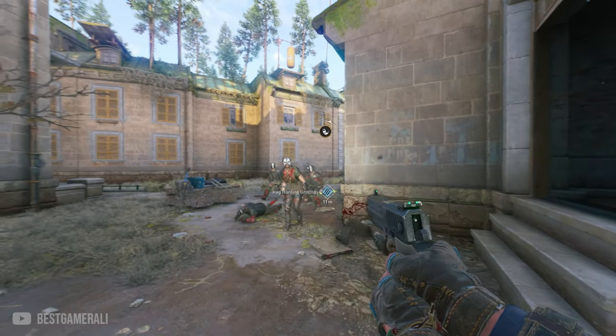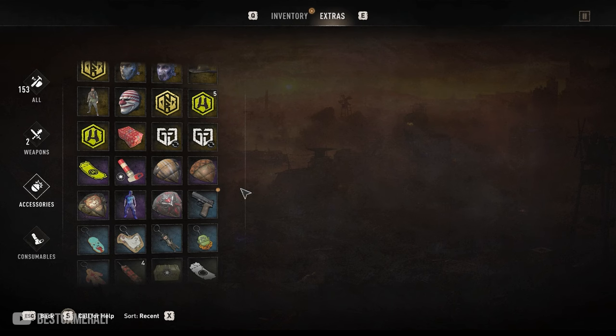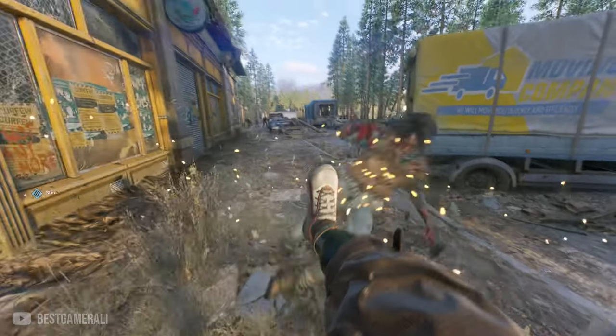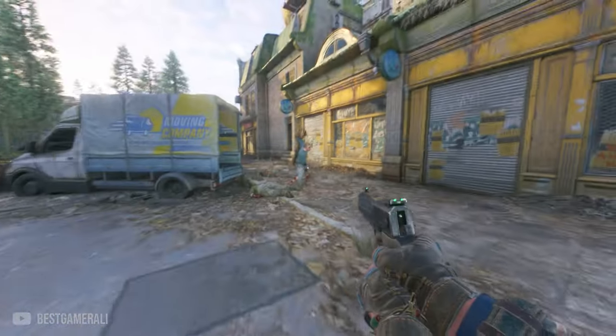There is actually a limited time offer for a pistol called the Haran Pistol that you can get right now in the game for free. All you need to do is enter your game and check your stash and you should be able to claim this Haran Pistol. Make sure to claim it before March 7th, 2024, because after that this gun will be gone forever.